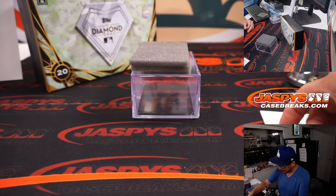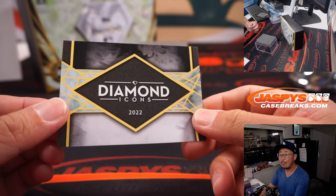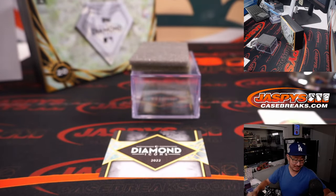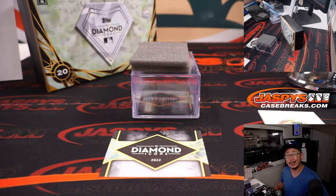I love this stuff, ladies and gentlemen — love Diamond Icons. We've got more in the store at jaspeyscasebreaks.com. Let's do it. Thanks — I'll see you next time for the next DIB break. Bye-bye.